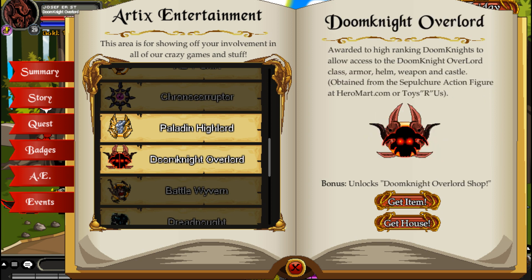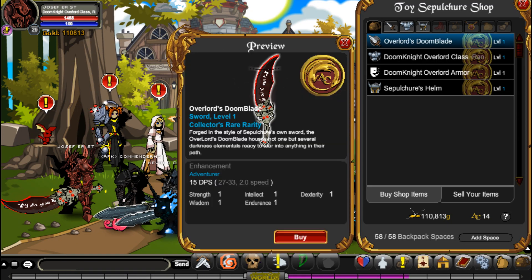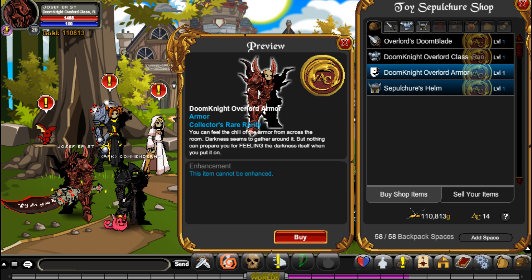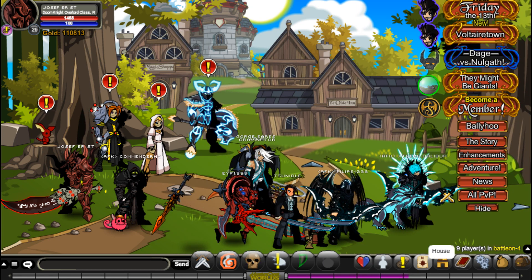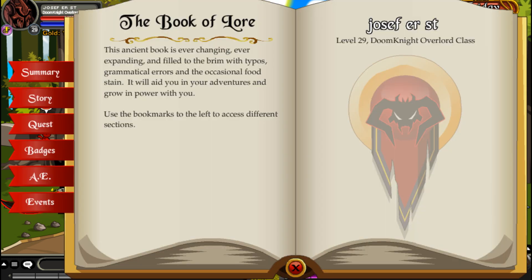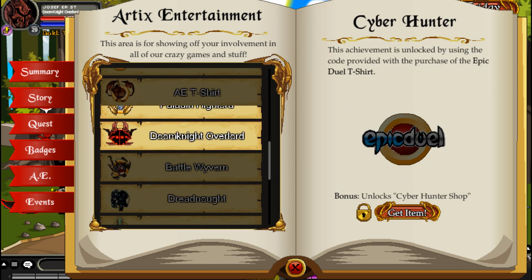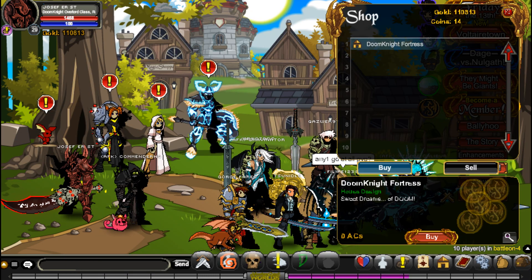When you click Get Item it will open a shop with all the items. I already have all the items on me and I have ranked by Doom Knight just in case I need to show all the attacks. Here's Do-Knight-of-Lord and Do-Knight-of-Lord armor and your helm. Here's how to get in the house — just click Get Us, then click Do-Knight-of-Lord and buy.